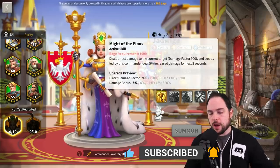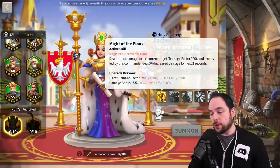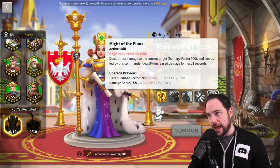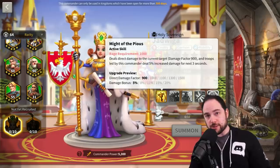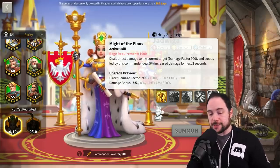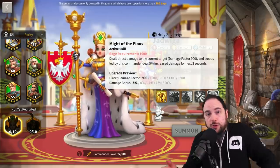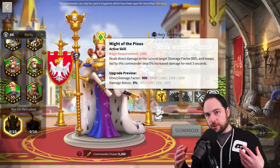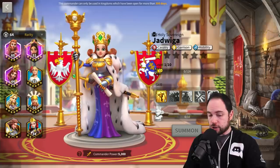On this commander, you've got 1,500 damage factor to the current target, and troops led by this commander gain upwards of 20% increased damage for three seconds — which is a big deal. That means you want this commander using their active skill as frequently as possible, so you want them generating rage or paired with a commander that generates rage.